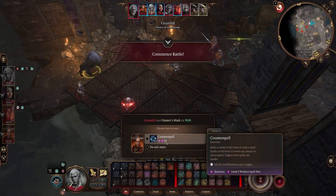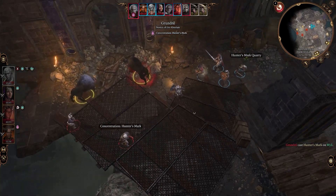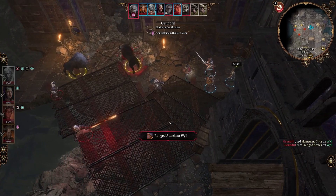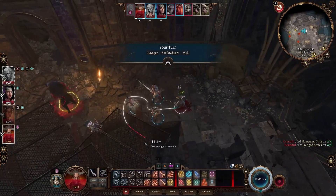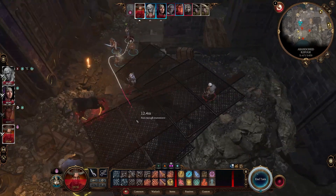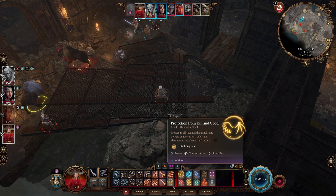The Duergar immediately turns on me after I help him — there's an Adamantine forge back there and he's not the sharing type. Combat begins. I won't Counterspell Hunter's Mark — that's too weak. I consider Thunder Wave. I have Protection from Good and Evil to cast. Let's go — Eldritch Blast, hide in defense. Eldritch Blast fires two beams now and has the repelling force energy from the invocation.